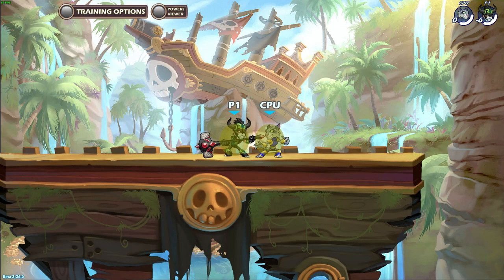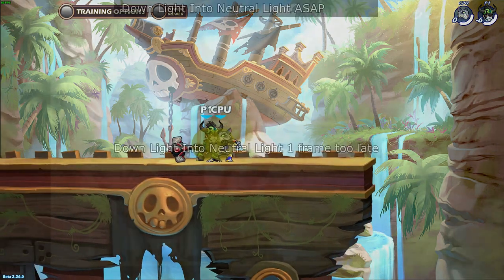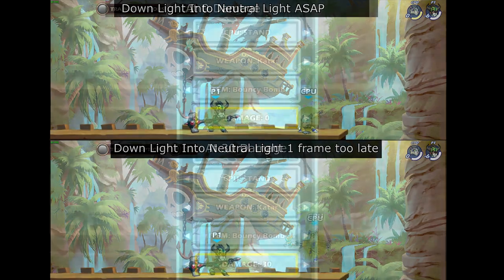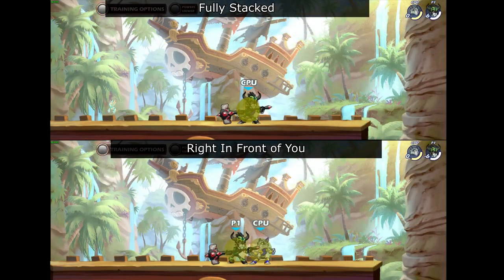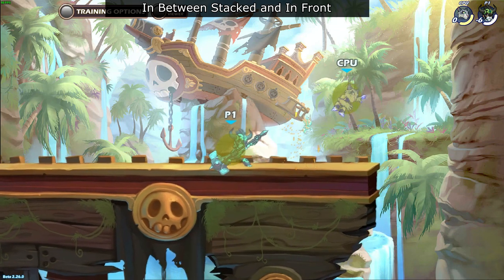So to land the combo every time, you have about 1 tenth of a second to input neutral light almost 2 thirds of a second after you input down light, which means you have to practice the timing or you'll do it either too early or too late. This combo works best at 0 to 30 damage. The range is from when the enemy is fully stacked up to when they are right in front of you, and tends to be easier to do in between those 2 points.